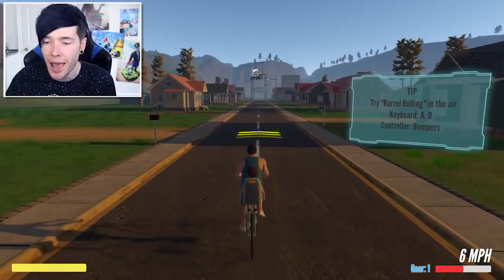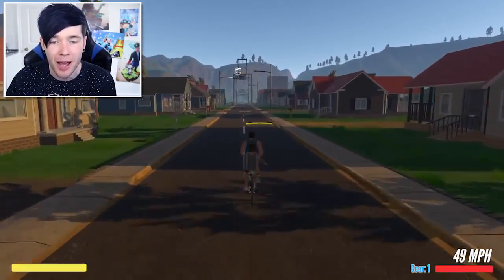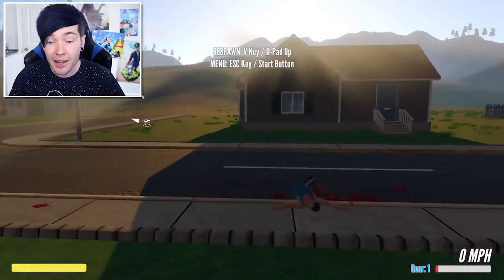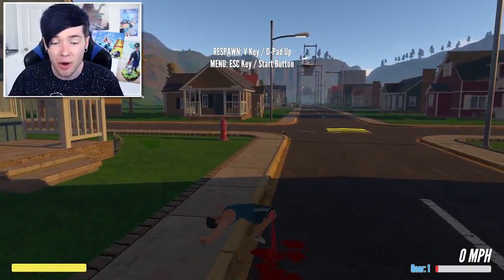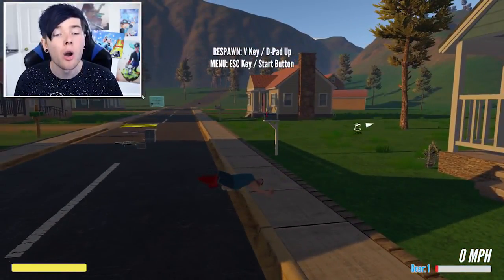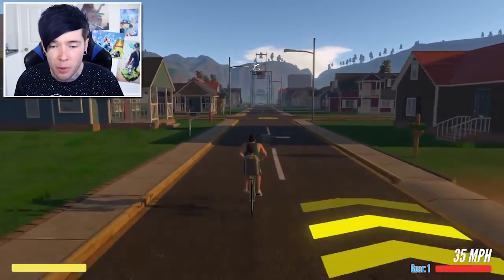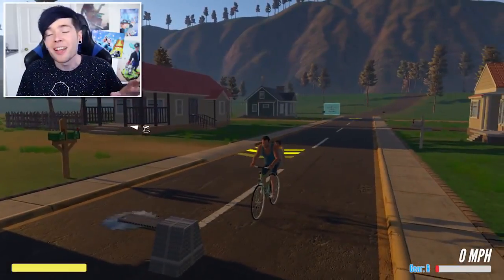Try barrel rolling in the air with the bumpers — let's try this. So we've got speed pads. Oh my goodness, here we go! What just happened? Why did my leg come off? Son is over there near the drain! I think I've just figured it out — I thought these were just boxes. Turns out they're circular saws. Okay, that makes sense now.